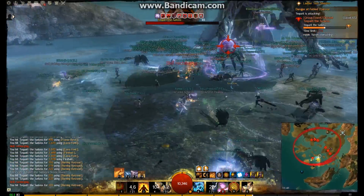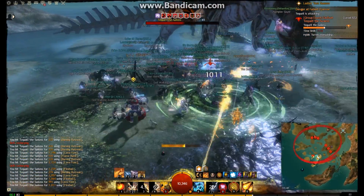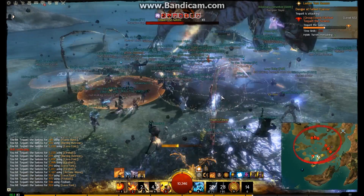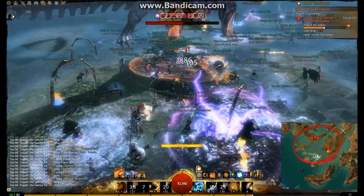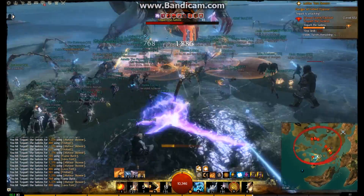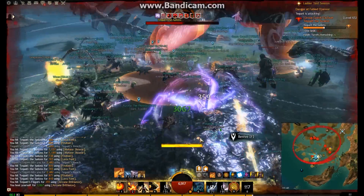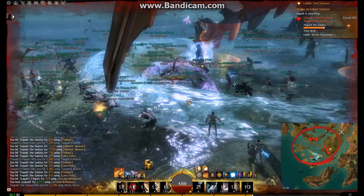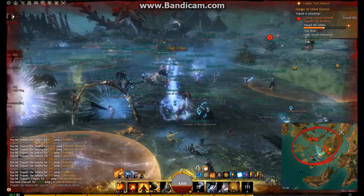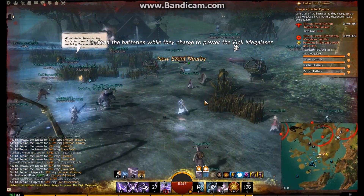We failed that first burn — he's just above 50%. So we're going to nuke and cleave him down that little bit extra. He's got AoE effects coming in again, and the guys on the turrets are cleansing us. This used to be a really challenging event — but we've done it. We've actually got him below 50%, so the next event occurs.